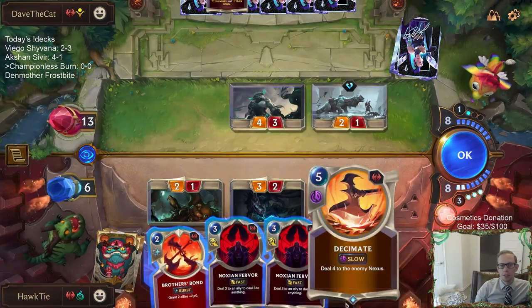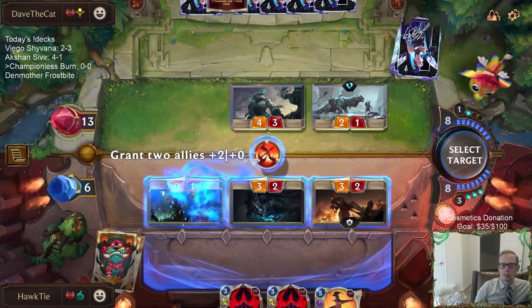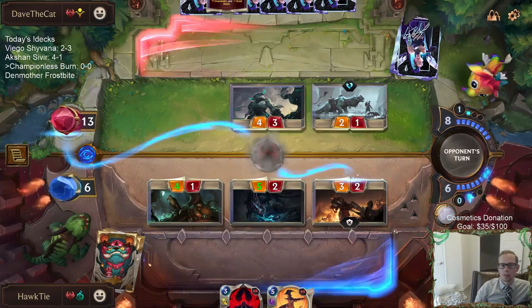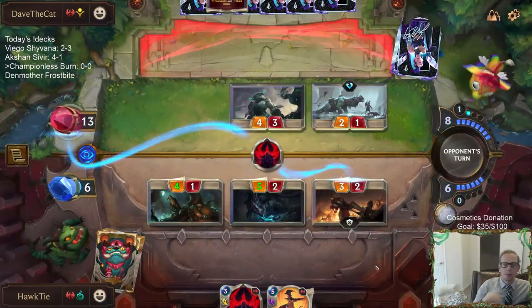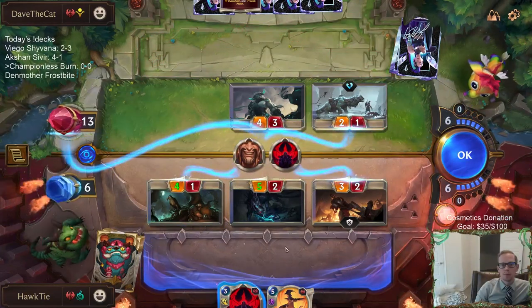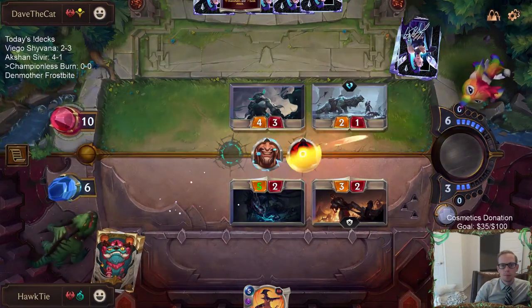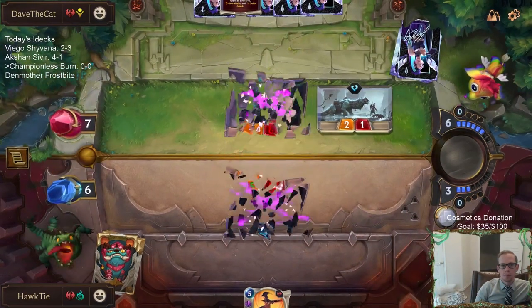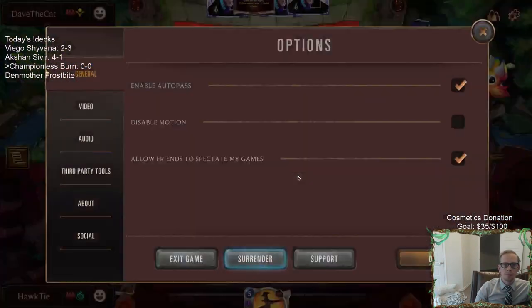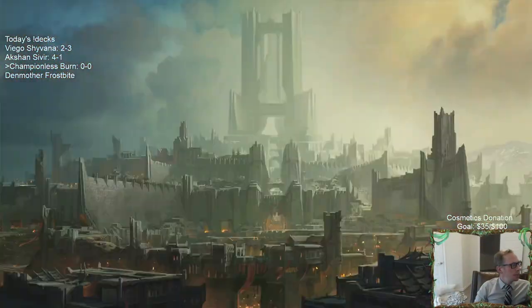Put them down to 11. This is 4, 5, 6, 7, 8, 9, 10 — put them down to 6. GG's. Could have maybe gotten some more damage in there somehow.